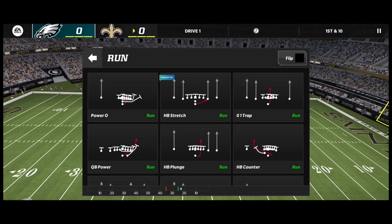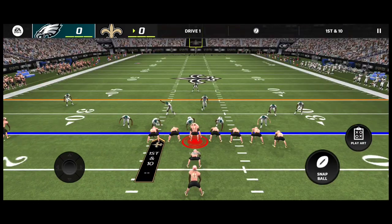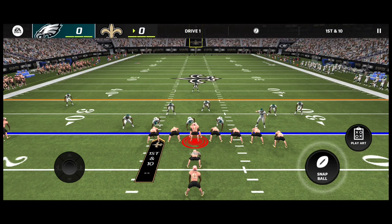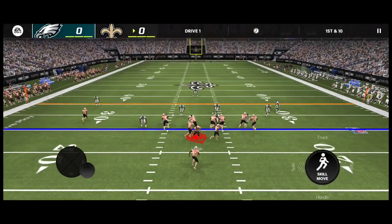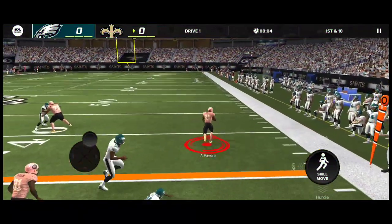Here we go with the first game — Alvin Kamara at 164 overall. I'm ready to use that speed, all his abilities. I want to see the stiff arm, the trucking, the juke — I want to see everything. Okay, let's get it. First play of the game, hoping we can — oh, there we go!